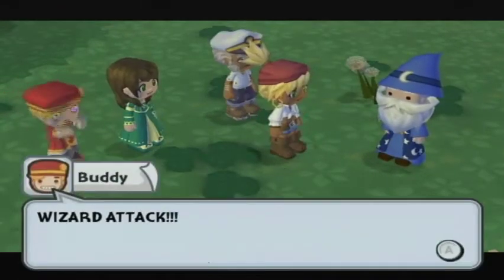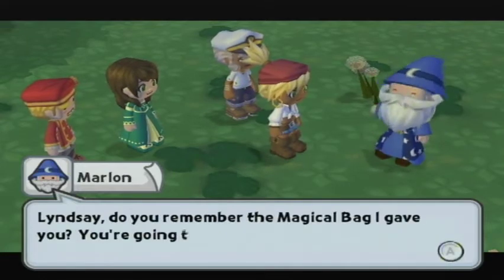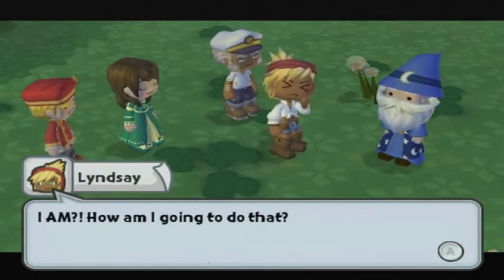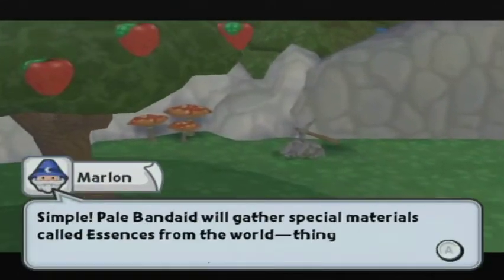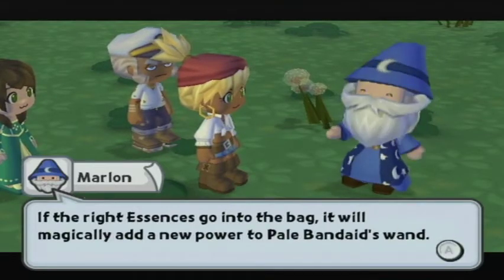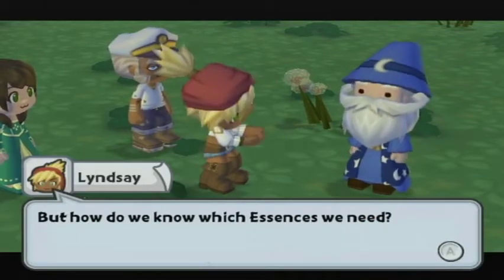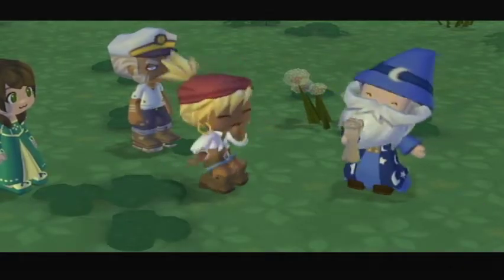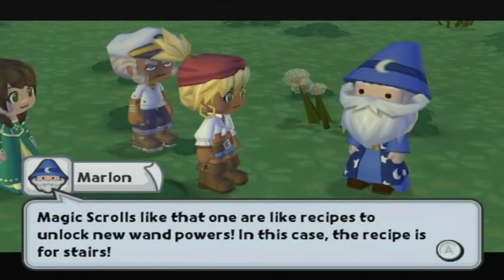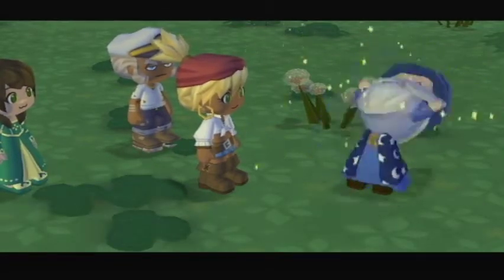Somebody needs stairs! Wizard attack! So Marlin, what do we do? Do you remember the magical bag I gave you? You're going to use it to give Pale Band-Aid the power to make stairs. Simple — Pale Band-Aid will gather special materials called essences from the world, things like wood, apples, or metal. If the right essences go into the bag, it will magically add a new power. Just look for one of these magical scrolls — they're like recipes to unlock new wand powers. In this case, the recipe is for stairs.